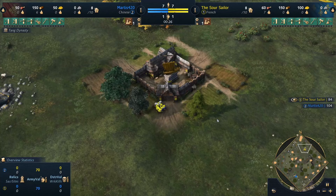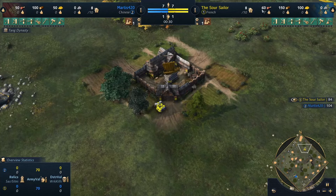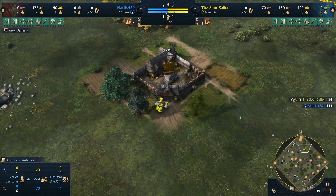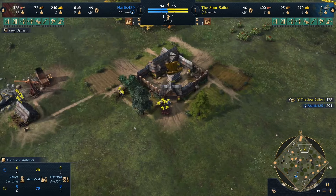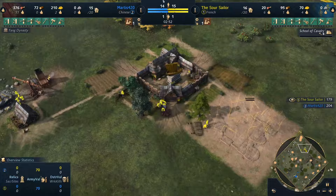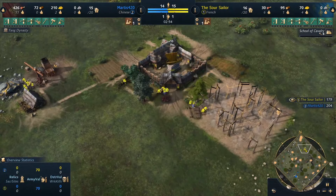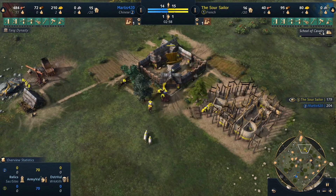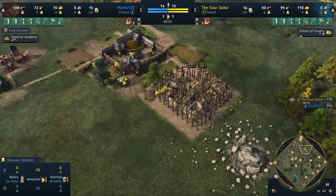This is the first time I played as the French as well, so it's a learning curve for me. I've gone for the same sort of tactic as the English, which is to get everything on food and gold as quickly as possible to age up to feudal so we can get down the school of cavalry and go for the knights. Once I get enough food and gold I put down the school of cavalry and rally onto wood to get the resources to build barracks, archery ranges, and so on.